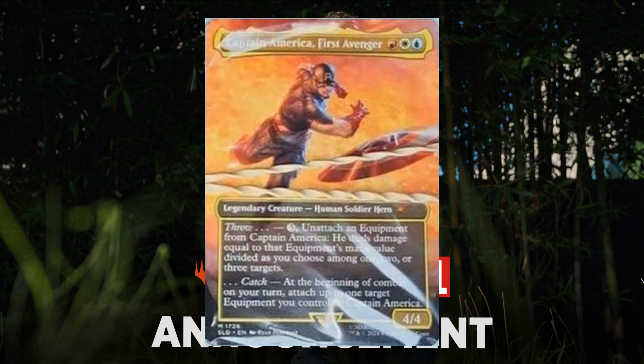Captain America, First Avenger. One red, one white, and one blue — four four with Throw. Three generic mana: attach an equipment from it, he deals damage equal to the equipment's mana value. Divide it as you choose among one, two, or three targets. Catch: add the ping of combat on your turn. Attach up to one target equipment you control to Captain America.